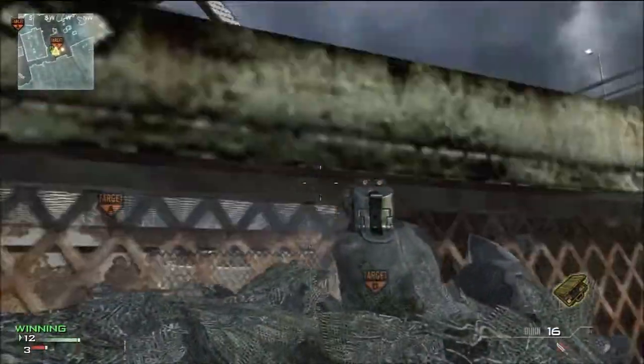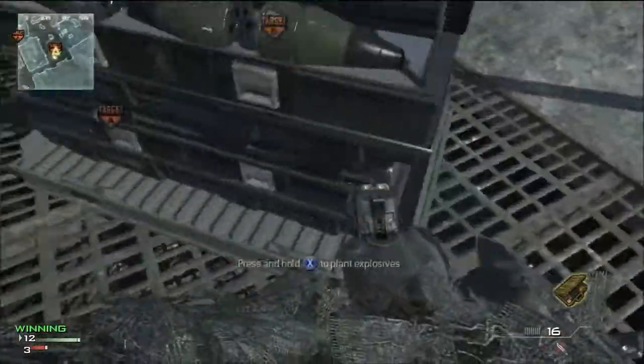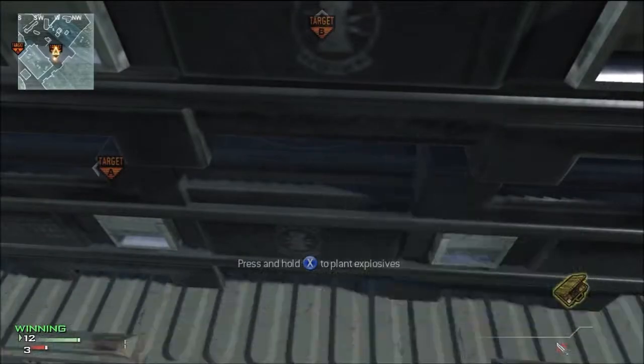Throw your portal radar up there — I think you can throw it outside the map for this one too, either way — but plant the bomb on this side, right in the middle.